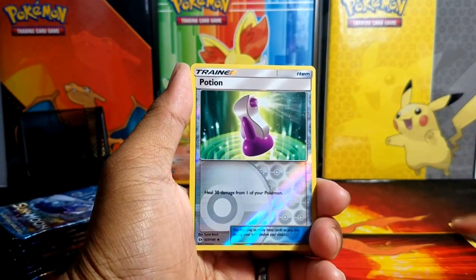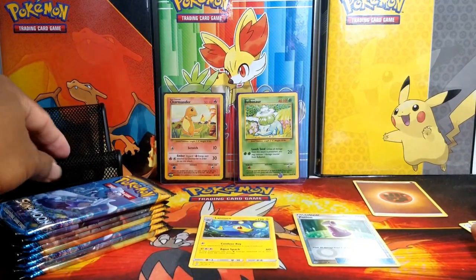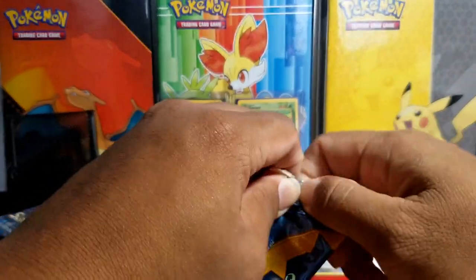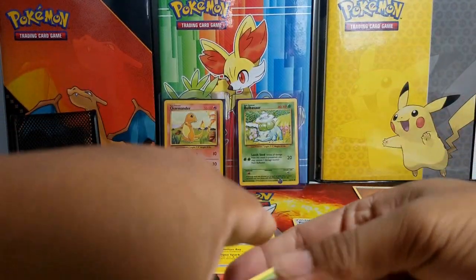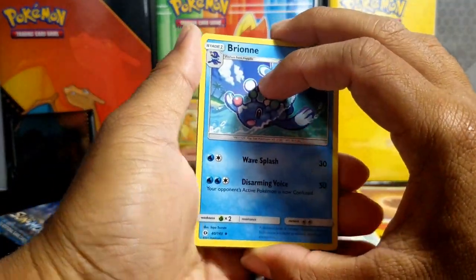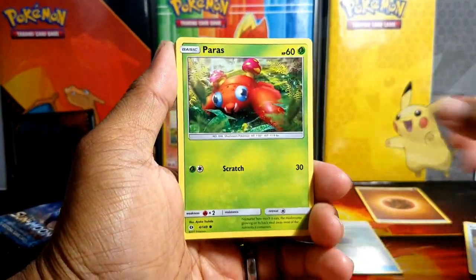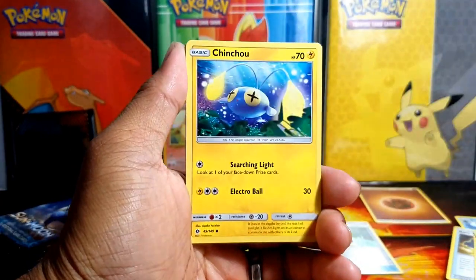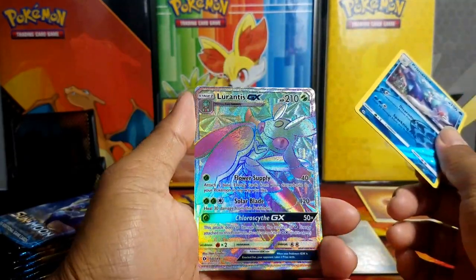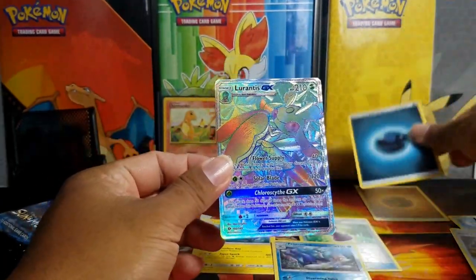A potion reverse and a Lanturn - these packs are obviously not weighed because the whole booster box was there. My second oldest daughter is watching YouTube on the other iPhone we have. Oh, Primarina reverse rare - nice! Oh, Lurantis GX hyper rare - awesome! I actually needed this card too, that's a nice pull.